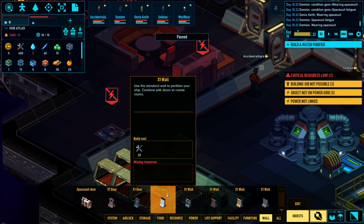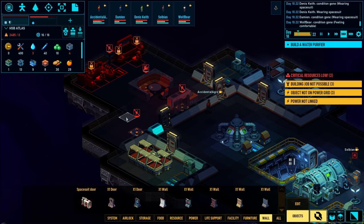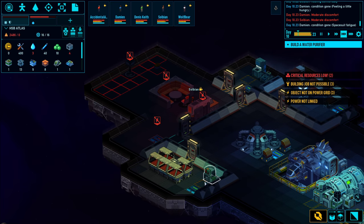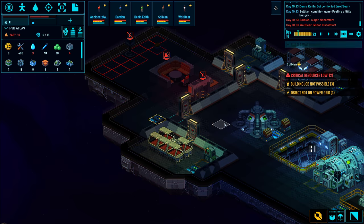I'm just fixing up some of the walls so that they're symmetrical. This is the center line - one, two, three on each side. Let's start linking the power. I'm going to need one more power node.